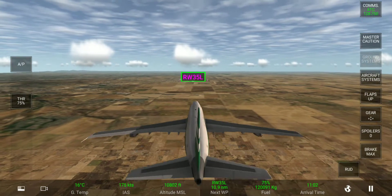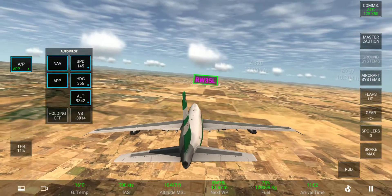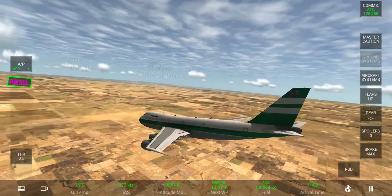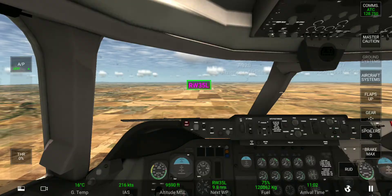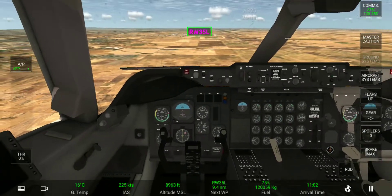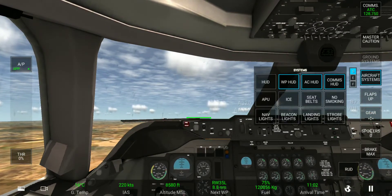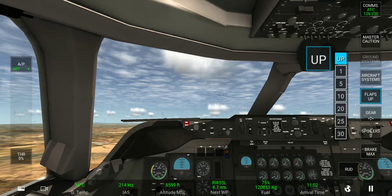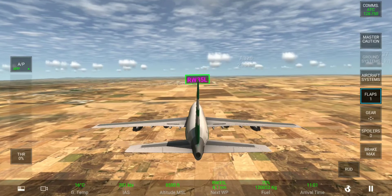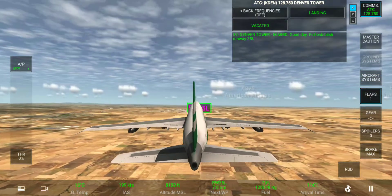Tap to calibrate. Okay, so this is the totally new airplane, the Boeing 747-200. Here we can see the inside view — there is no digital display. We're gonna land. Seatbelt warning, and flaps on one. Now let's connect to the control tower — tower, good day. Established on runway three five left.